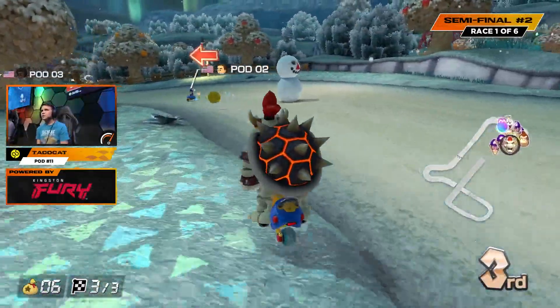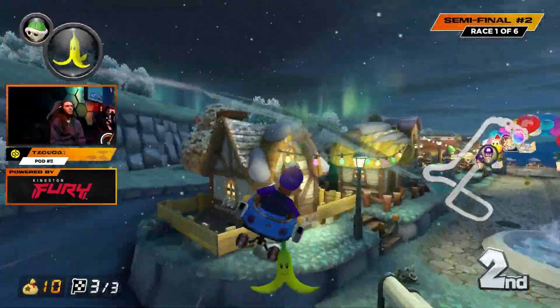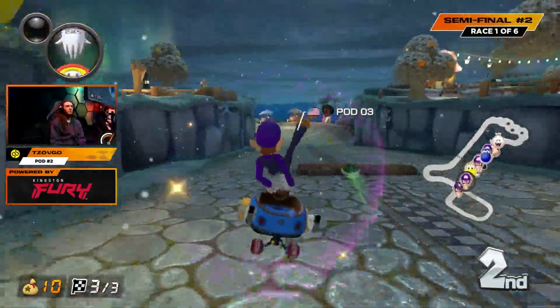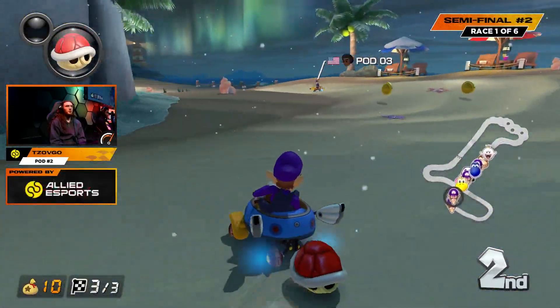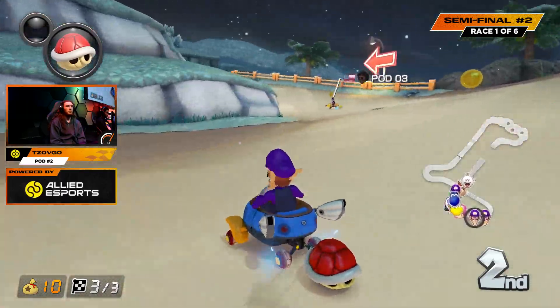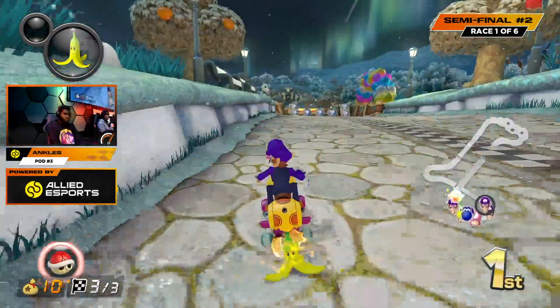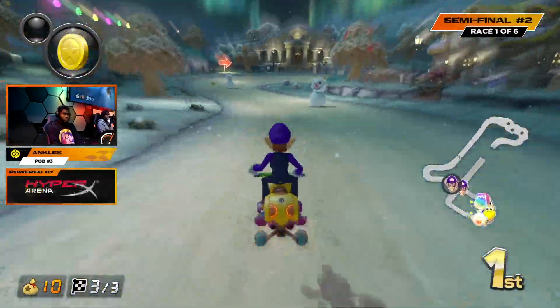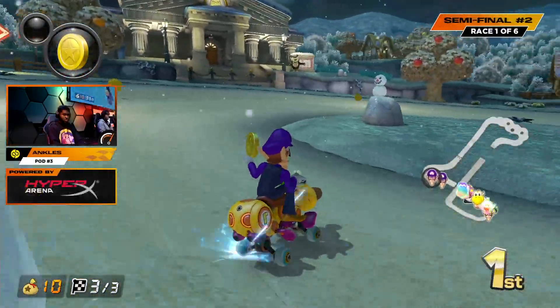Taco Cat now in the picture. Takes a little bit too wide of the turn there. Coming down to this final section of Animal Crossing, green shell comes out but isn't going to bounce to that first place player. Zavgo with 10 coins — you're seeing him catching up from these drifts. Ankles, also with 10 coins, avoids it with the drag, but was not able to grab that double defense.